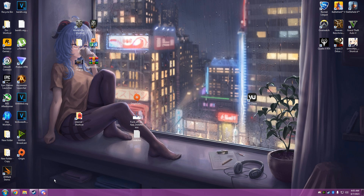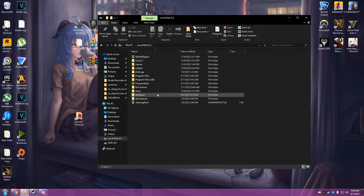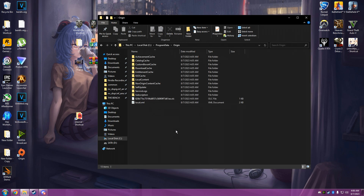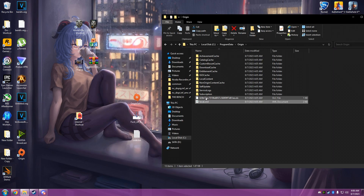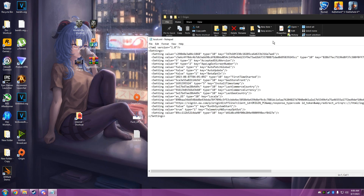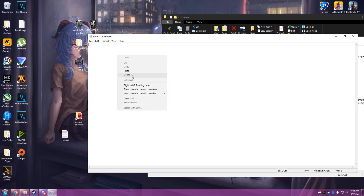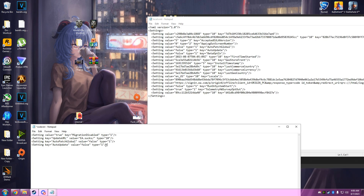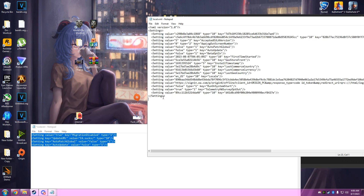Alright, so it's done. We need to go to Local Disk, then Program Data, and we're going to go to the Origin folder. Now this local.xml file — you're going to right click and hit Edit. If you don't have Edit, open it with Notepad — same thing. I'm going to leave these four lines of code in the description. Copy that and put it right above the Settings tag.